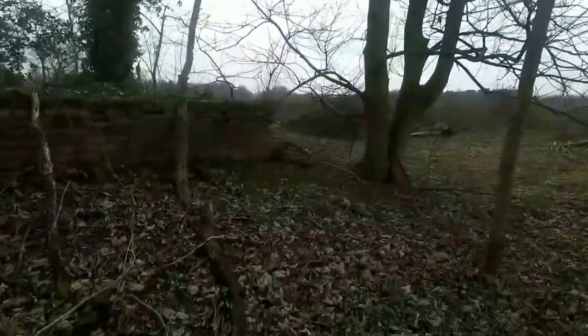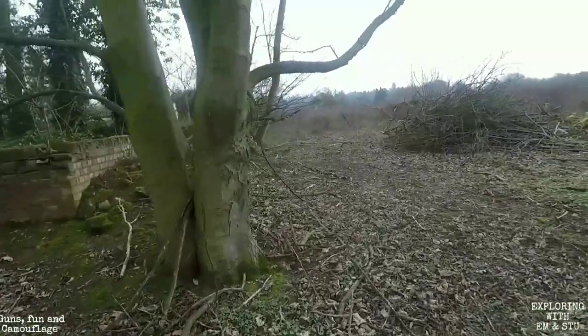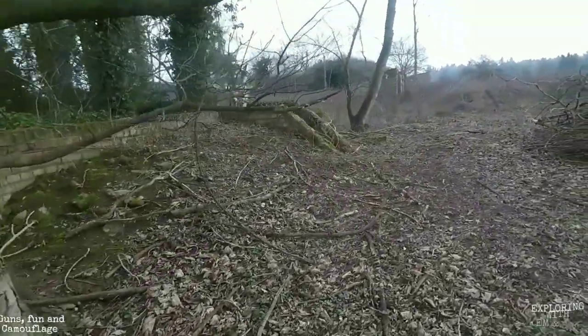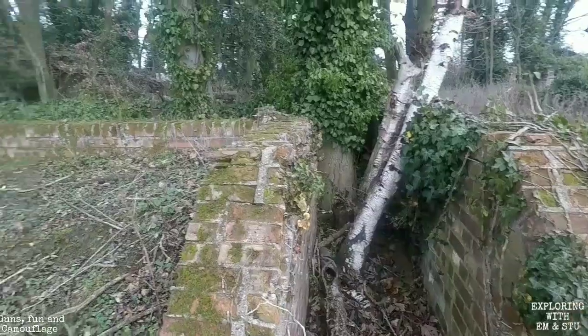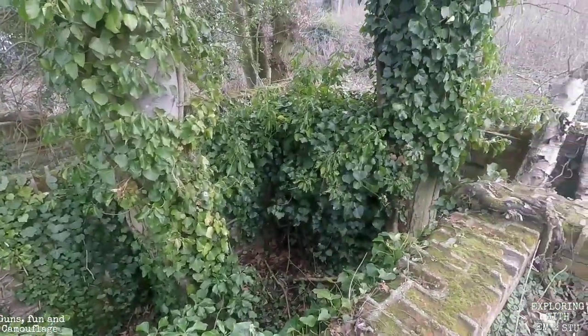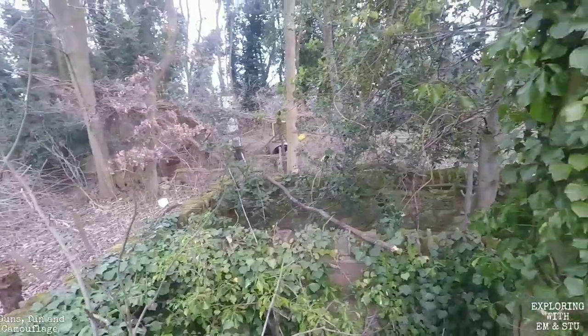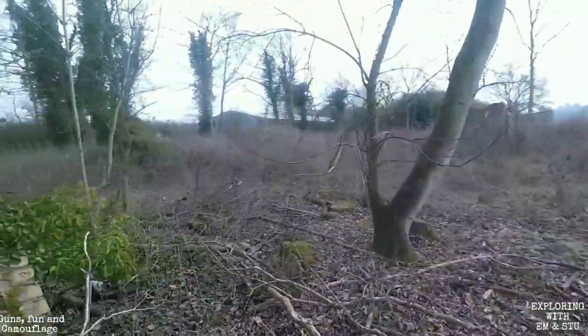We're coming up to the first blast shelter. These ones are more intact than the others we visited, as they're nearly underground. They haven't been looked after, but they've had a lot less damage than the last ones — though trees are growing out of them. You can climb up on top and have a look. I'm going to switch the camera off and we're going to try and get into the ablution room.